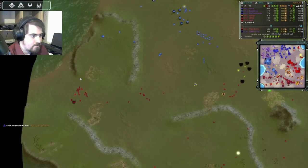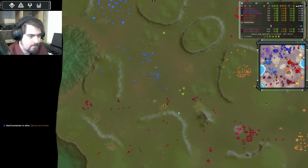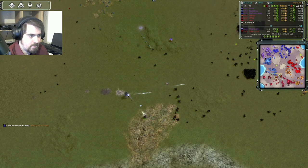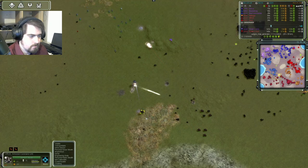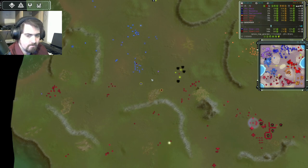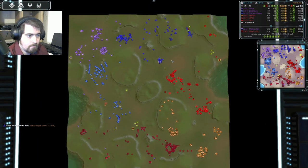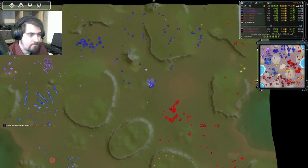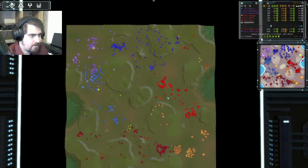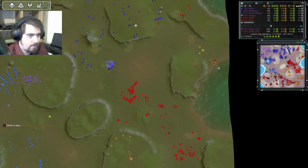Ooh, now this is interesting: Blythe is going to use his comm to come over here and attempt to retake this area. But he's still only got T1 spam. This looks pretty dangerous — Blythe, did you mean to click that? But he backs off, Varus doesn't want to risk it and backs off as well. Blythe can survive by backing up. And we have Tactical Missiles out from Han, by the looks of things, so we'll have to keep an eye on that.